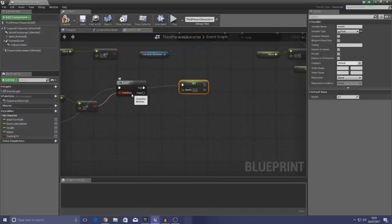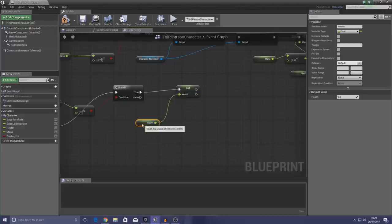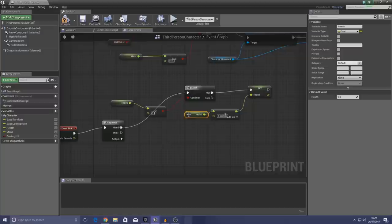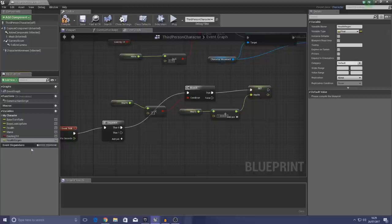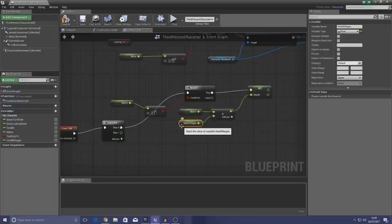We're going to leave False at nothing for now because we don't want to do anything if the player has full health. From here, get another reference to health and hook it up to a Float + Float node. The top value is health, and the second value is not a random number — we're going to create a variable called Health Regen. This checks whether the player has less than full health, and if so, adds the original health value plus the health regen value.